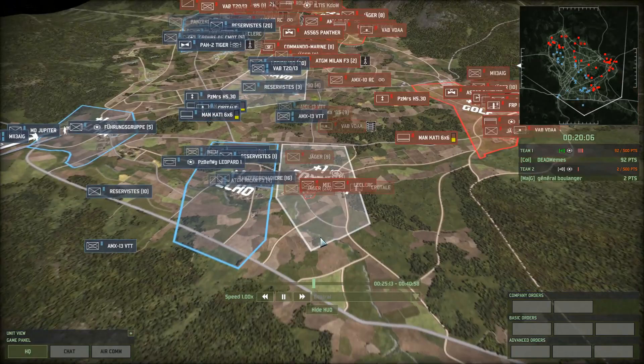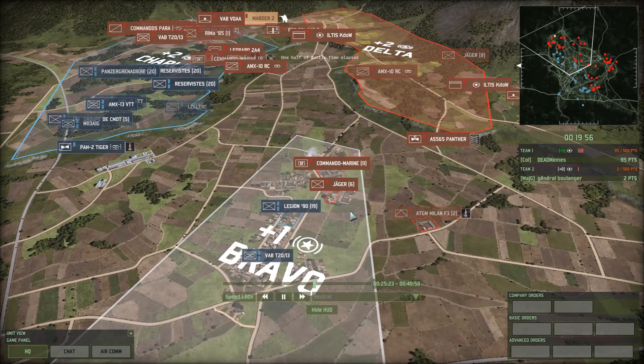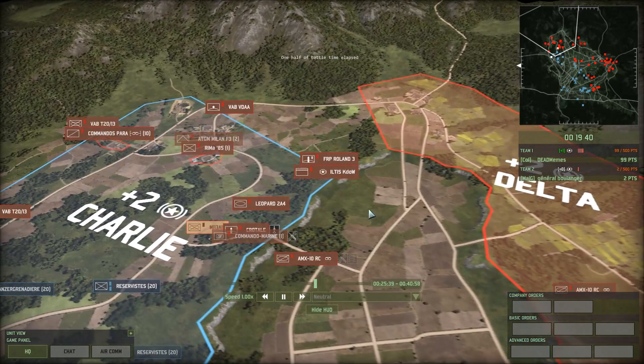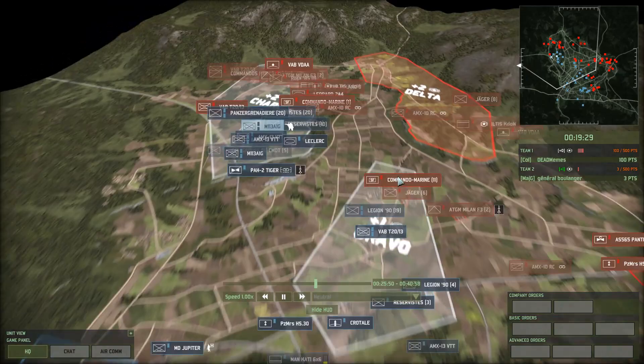For map control right now, I'm definitely going to say Boulanger is in a better spot. He needs to cap Foxtrot — or hasn't capped Foxtrot yet. Both players... He has an okay position in Bravo, not great. He basically has enough of a toehold there that he can force his way through, but that's not his main effort. Looks like he's putting enough stuff in Bravo to maintain an open route through Delta and into Charlie. Now he's going to counter-cap it — that's going to give him plus one. Scores are 100 to 3 now.